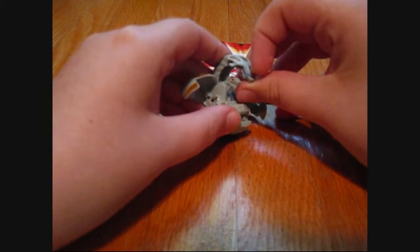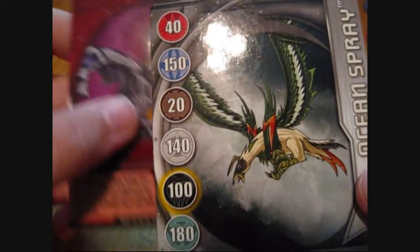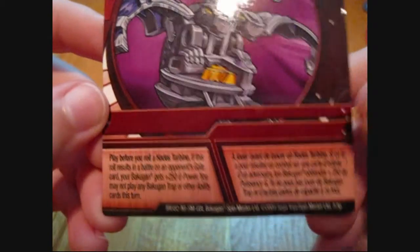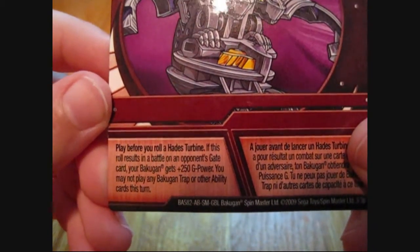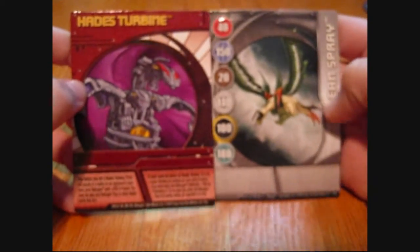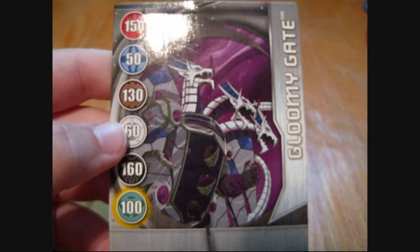This was a review on Turbine Hades, and the cards he came with. The cards he came with were Ocean Spray as the gate card, with all the attribute G power changes. And Hades Turbine is the ability card — even though he's usually called Turbine Hades. It says: play before you roll a Hades Turbine. If this roll results in a battle on an opponent's gate card, your Bakugan gets plus 250 G power. You may not play any Bakugan trap or other ability card this turn. These are the two cards he comes with. I don't know why he comes with Ocean Spray when Turbine Helios comes with Gloomy Gate, which has Hades right on it — I think it should have been the other way around somehow.